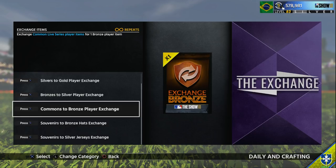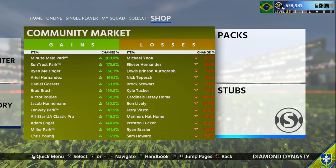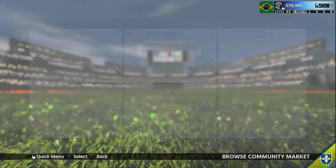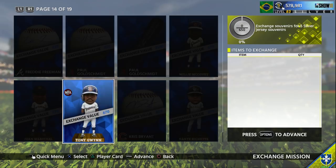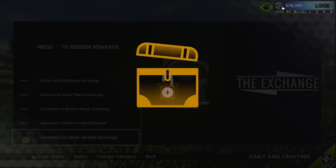58,000 stubs all said and done with Ryan Sandberg. With the diamond balls you get from Sandberg, I recommend putting them into the silver jersey exchange. You get five souvenir jerseys per diamond ball. I actually bought a diamond ball just to show you guys how this works. That's going to be about 725 stubs average for each diamond ball going into the set, but you're going to get five souvenir jerseys back and make profit off of this every single time.